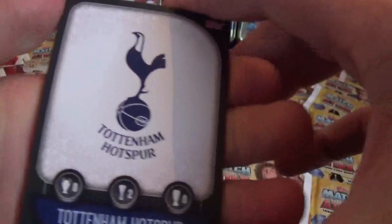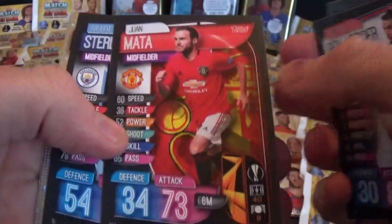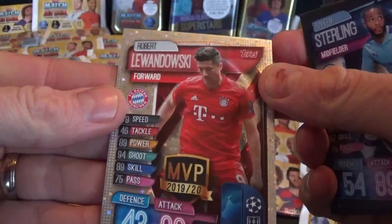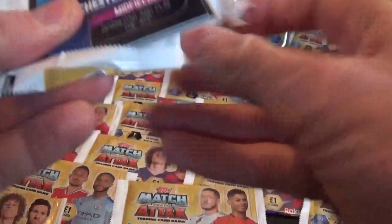Here we go, another free digital pack as we always get. We have the Tottenham Hotspur club badge, Azpilicueta, Denea, Ben Yedda, Juan Mata, Sterling, and MVP card Lewandowski - fantastic! Let's put that one down.